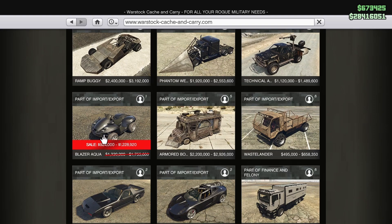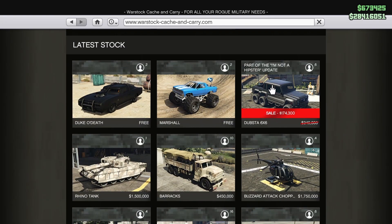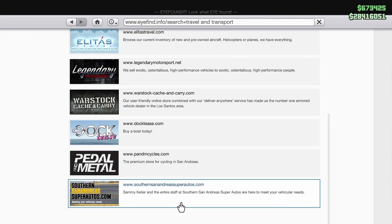The last Warstock discount is on the Dubsta 6x6. This is a pretty cool vehicle and I'm happy it's on discount — one of the most underrated vehicles in all of GTA Online in my opinion. Definitely one I think you guys should pick up this week while it's on discount.